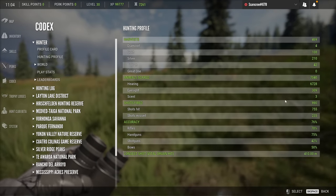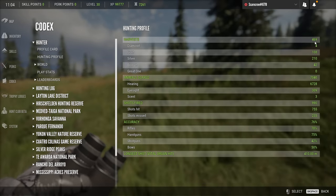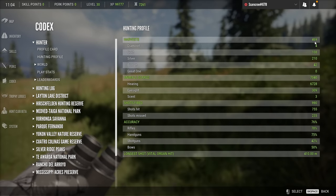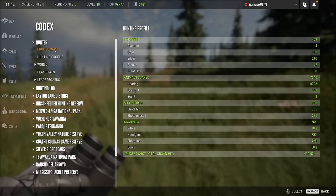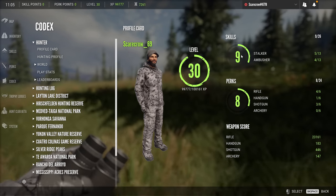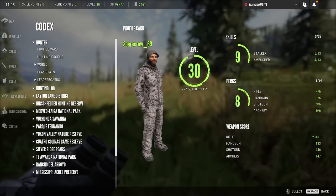I believe I forgot to do this at the beginning, but here is our hunting profile: four diamonds, 469 kills, 108 golds, and so on. You guys can see the rest if you want to read through it. Here is our profile card — almost level 31, nine into the skills and eight into the perks, with all of our weapon scores shown below. You can see in the latest harvest that we were hunting some lions before we went to Yukon Valley.